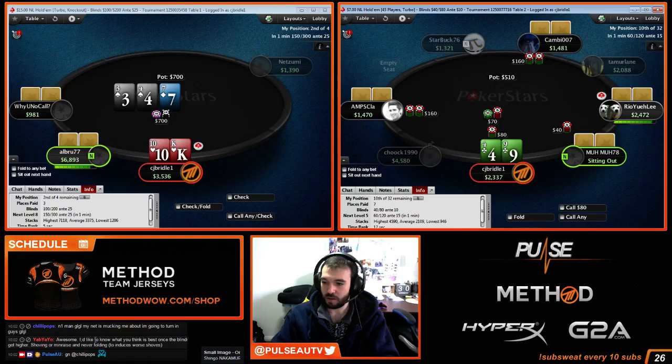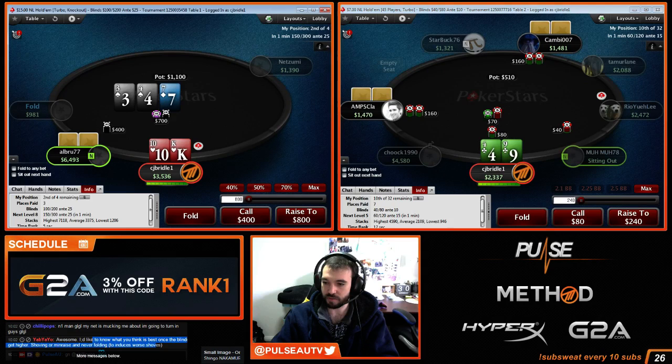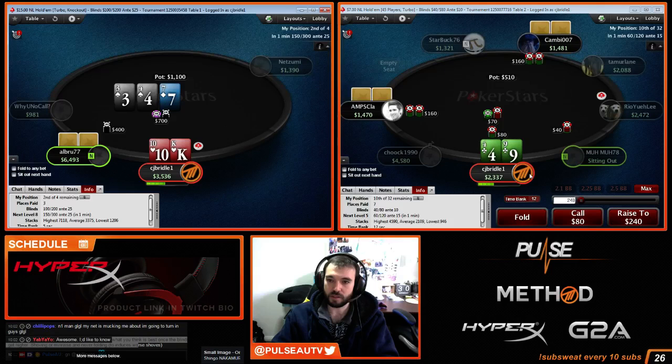I'd like to know what you think is best once the blinds get high — shoving or min-raising and never folding to induce first shoves. Just shoving is better. It depends on stack sizes. If you're talking 10 big blinds, you can just min-raise sometimes.